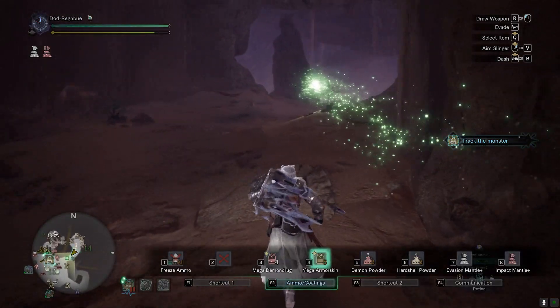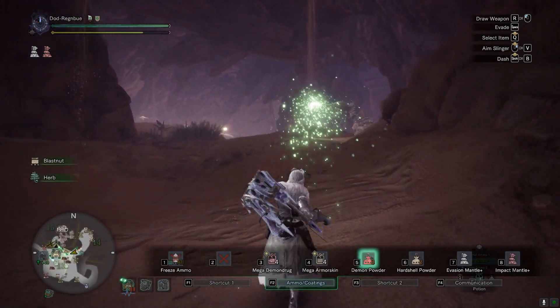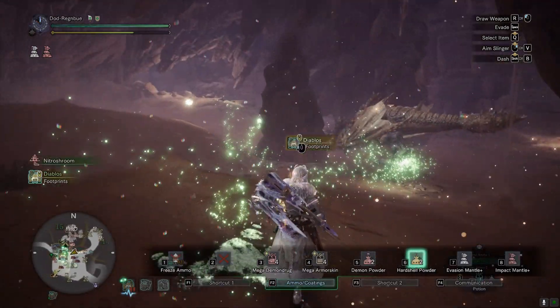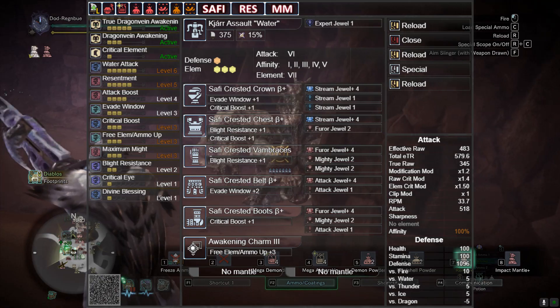The ones we're talking about here are the Cure Assault, Rage, Water, Spark, and Ice. This video is going to be over pretty quickly because it melts this Diablos pretty damn quickly. I'm going to jump straight into it — I have two sets of builds for you today.